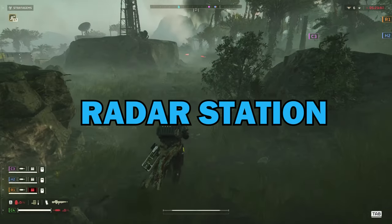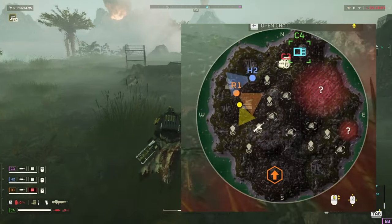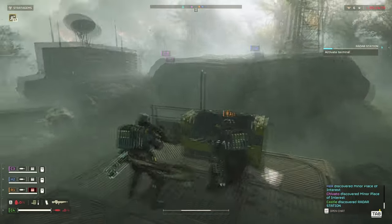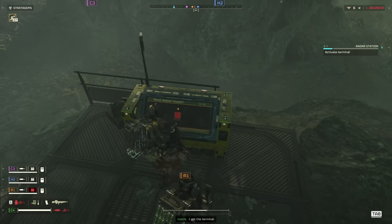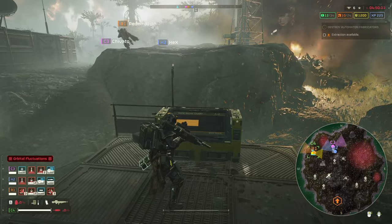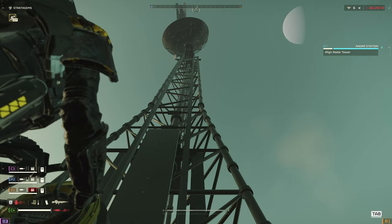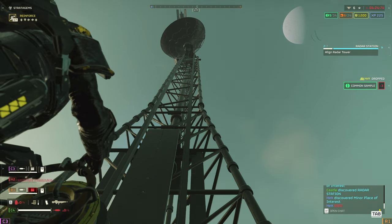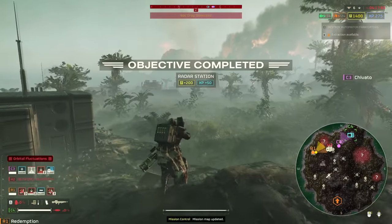Next up is the radar station. Upon completing this objective, your minimap will be updated with every enemy outpost, point of interest, and most importantly, every other tactical objective on the map. This objective, much like the SEAF Artillery, is quite simple. First, log in. Second, let the tower be raised. Third, orient the tower. A key point is that when you rotate the tower, when it becomes aligned, you will hear an audible ping from the terminal. This tip can be great if you're soloing the objective or the mission.